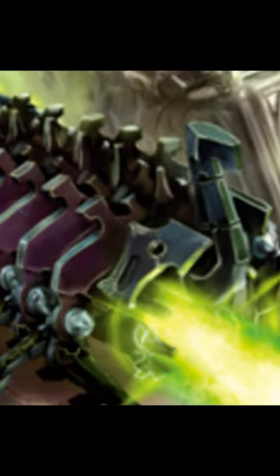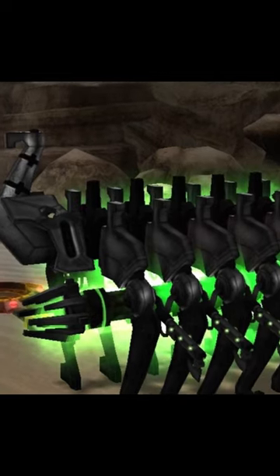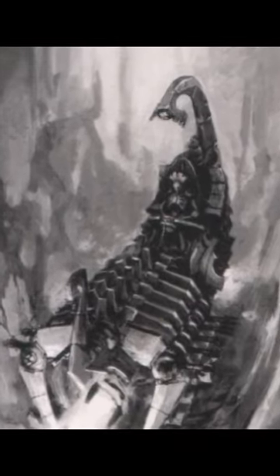Even fired at low power, the doomsday cannon is a fearsome weapon, but when firing at full effect, its searing energy beams burn many times hotter than conventional plasma weapons. In the face of a shot from the doomsday cannon, nothing less than a titan's void shields can hope to offer anything more than token protection.